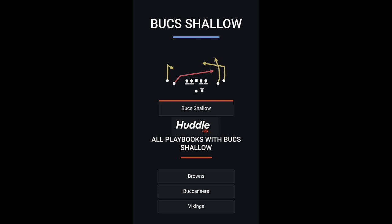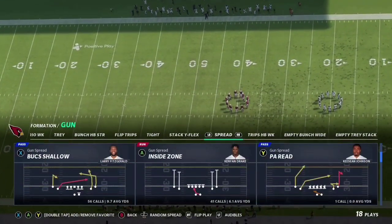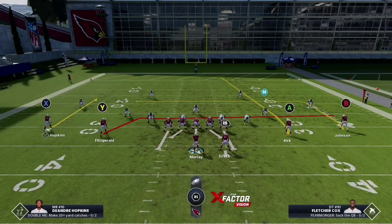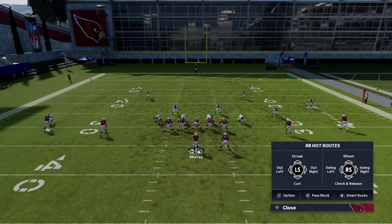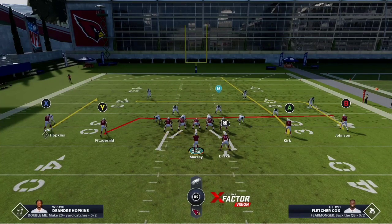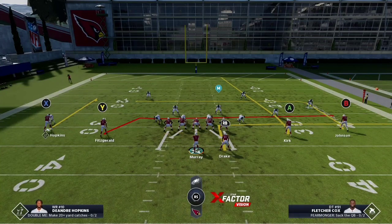If you need to know more, definitely head to huddle.gg. Browns, Buccaneers, and Vikings playbook is where you can find this magic play. With today's play — bucks shallow — it is just an absolute killer. It is my go-to cover two beater because of that A route. I do like to make one hot route, and that is to put the running back on an out route. On Xbox you hit Y, RB, and then right on the left thumb stick. On PlayStation you hit triangle, R1, and then right on the left thumb stick. That just puts them on a simple out route, and he gets out super quick — really good at beating man and zones.